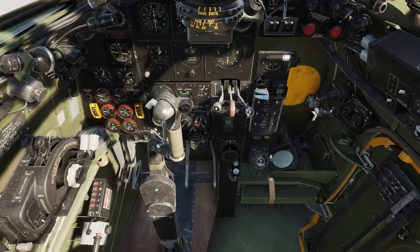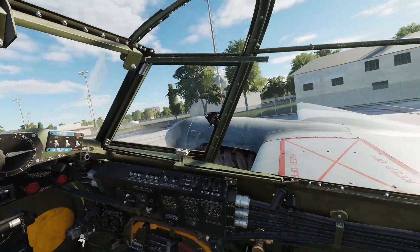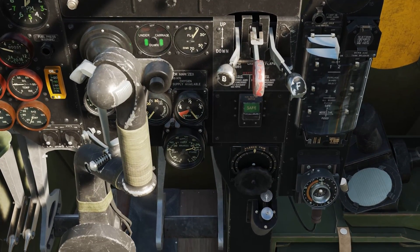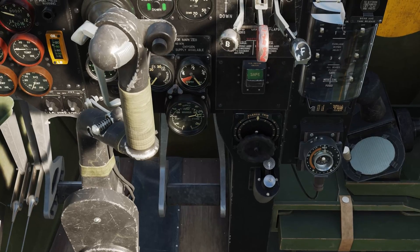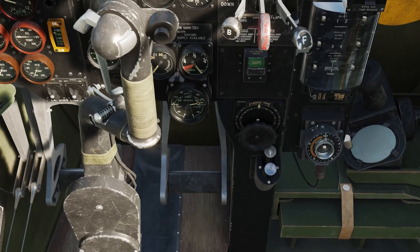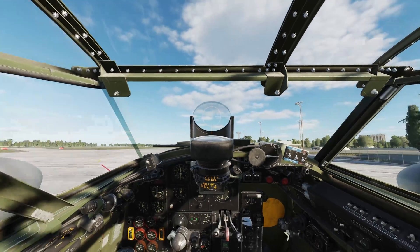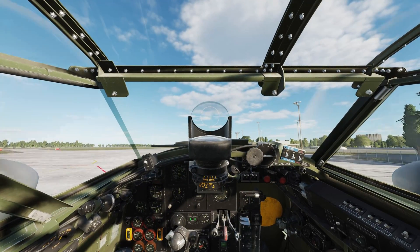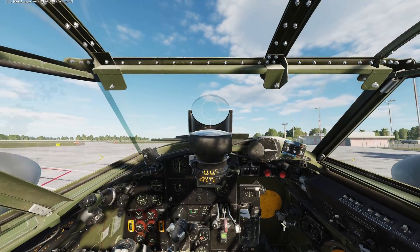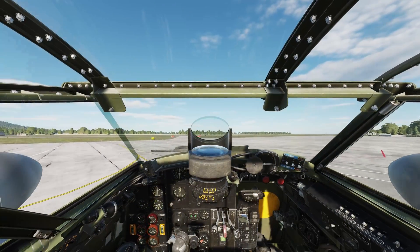As soon as you touch the wheel brakes the parking brake comes off, so keep an eye on your throttle. When you push the wheel brakes with no rudder selected, both brake dials go up. With full rudder on one side you get one brake, full rudder on the other does the other brake — so the amount of rudder controls how much braking you get. That's how we do fine directional control while taxiing.